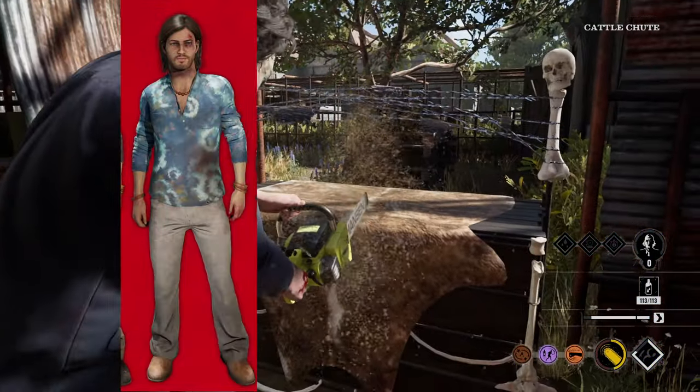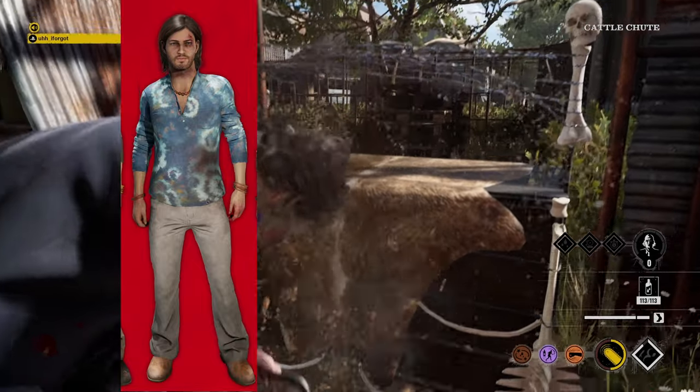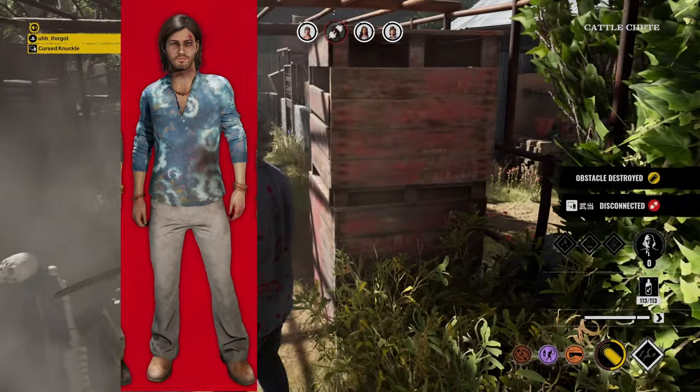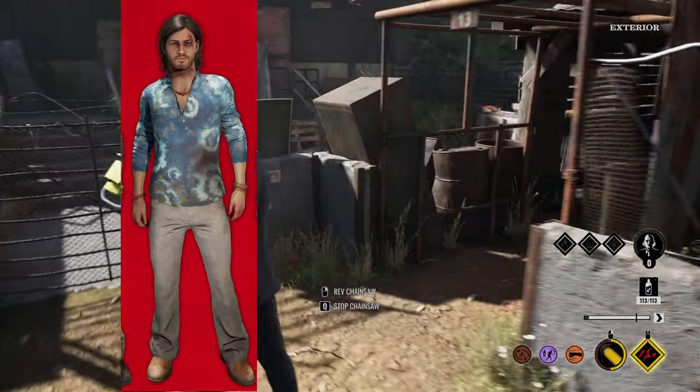The next one is the same as the red one but this time it's in blue — blue, white and orange colors. It also looks great in my opinion. The pants are a little more gray this time, and with this outfit you're definitely going to stand out.